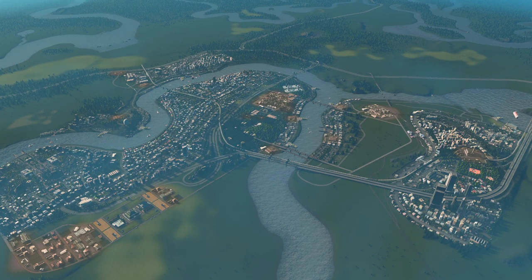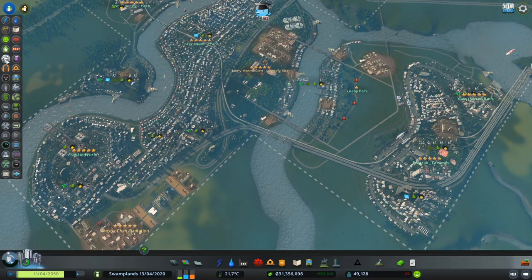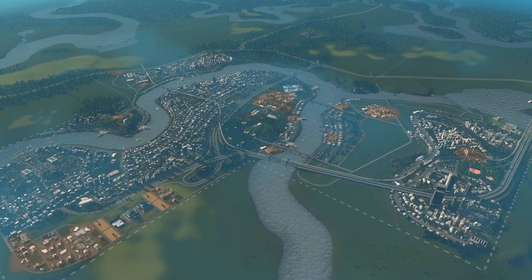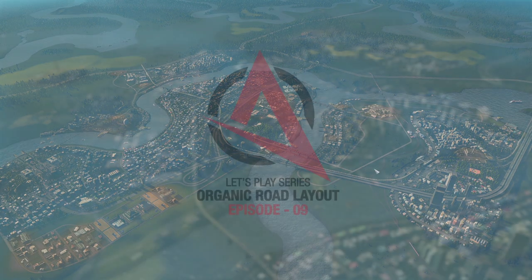Our city is really starting to come together at 49,000 population. We've maintained an extremely healthy 92% traffic flow and our economy is impeccable with a massive $30 million bank and $50 weekly income. Our tutorial continues on how to quickly level up your campus and earn massive profit.